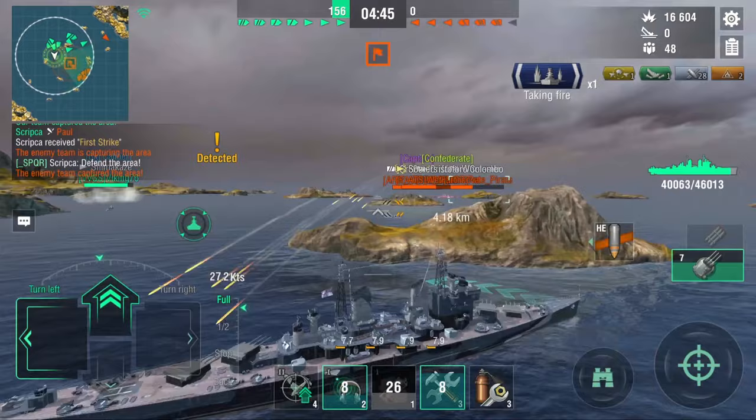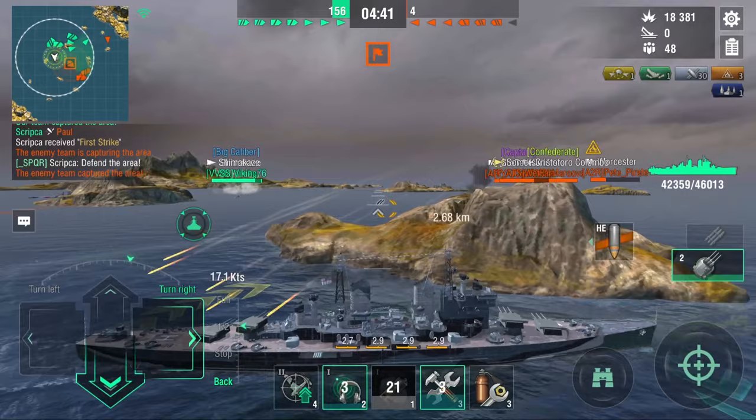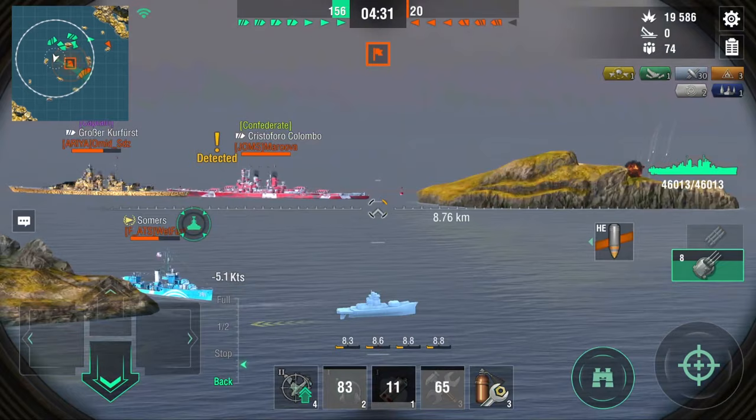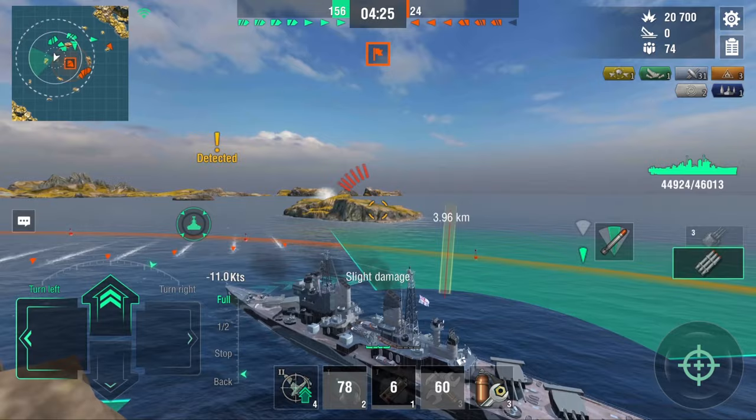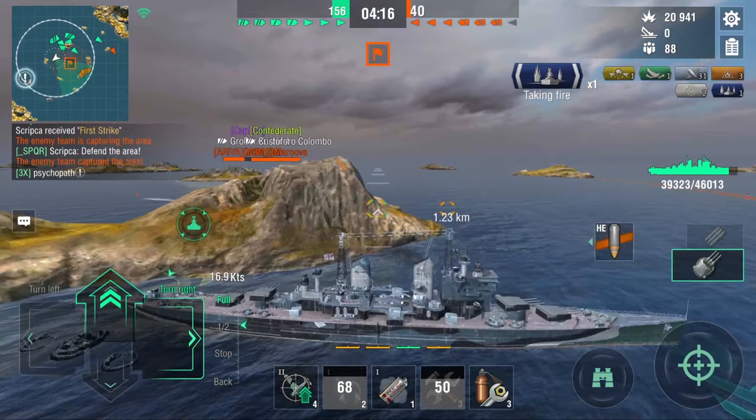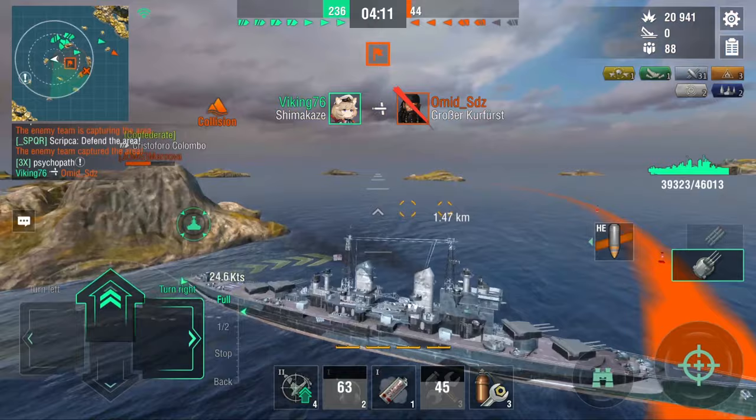Smoke, sonar, DFA, HE, torpedoes — the whole nine yards. You also get super heals, the same heals San Martin has, and you get four of them. So you're quite well suited. We are getting flanked, folks. Maybe we should worry about that. I think I might have to leave the cap, even though I don't want to. I would very much like to stay here and farm these battleships, but it seems we have to go out and deal with this guy.